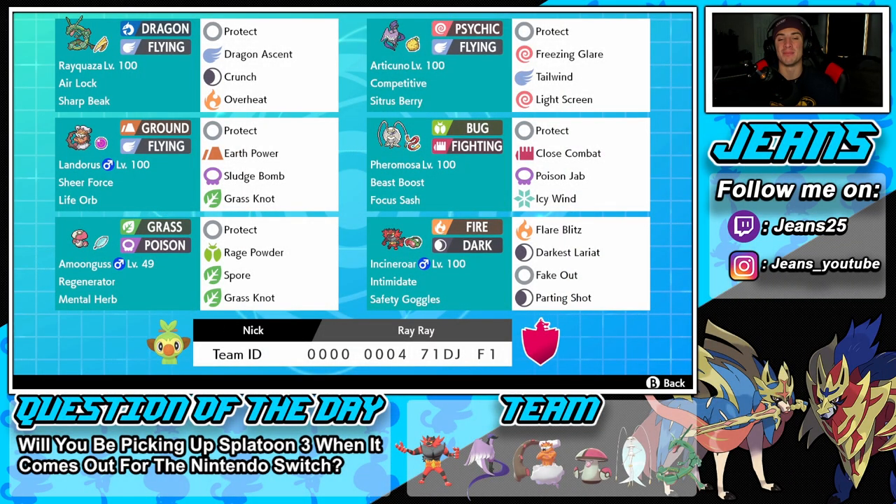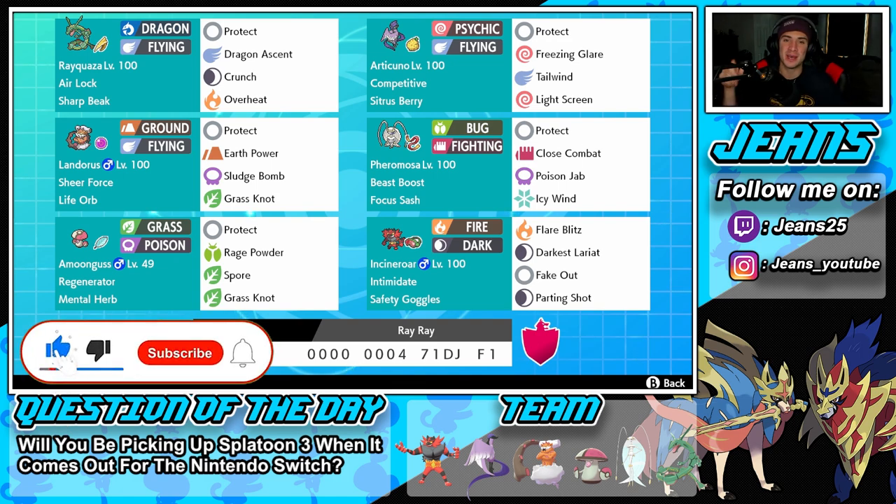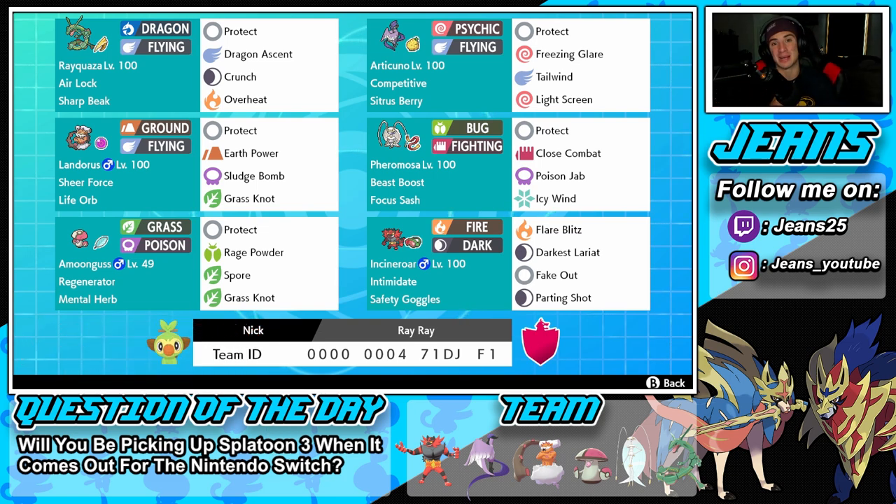What's going on YouTube, Jeans here, hope you guys are having an amazing day. Today we are back playing some Pokemon Sword and Shield, hopping back onto that ranked double ladder for Series 10. We are rocking out with a Rayquaza squad alongside Galarian Articuno and Pheromosa. If you enjoy the content, leave a like, and if you're not subscribed, click that big red subscribe button. About 40 to 50% of my viewers aren't subscribed. This team was sent in by my boy Gary - shout out to you for leaving it in my Instagram DMs. If you guys have rental codes, leave them in my Instagram DMs; the name is right below my face cam.